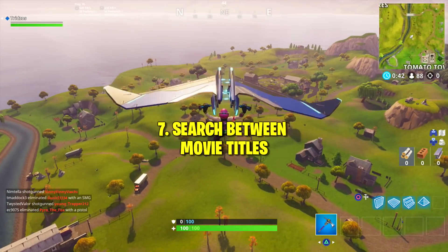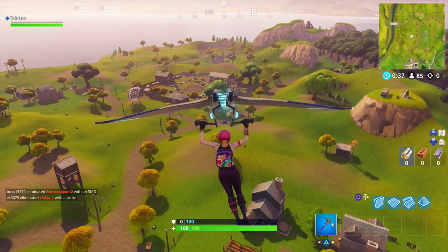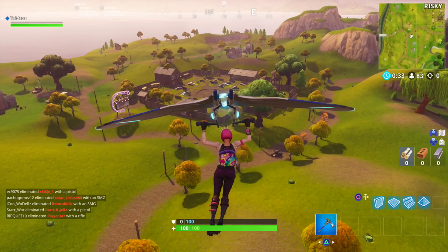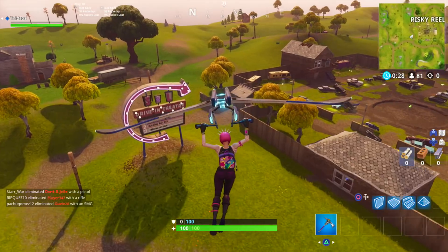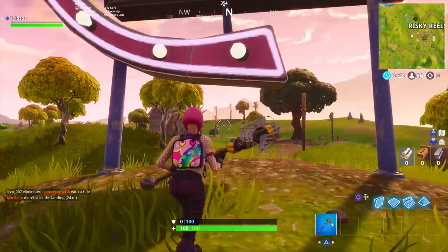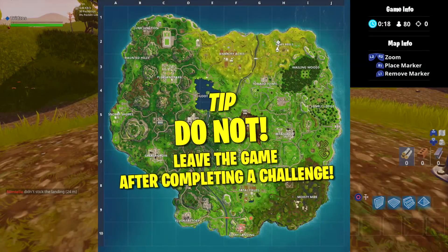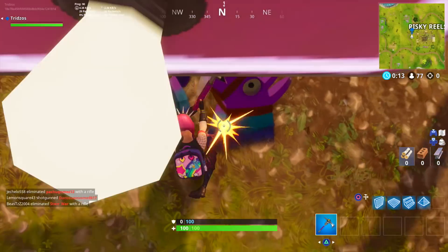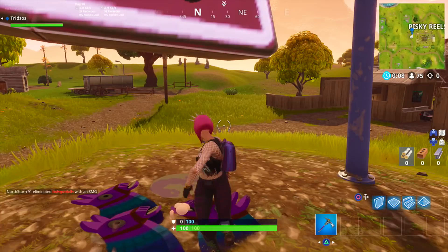The final challenge for week 9 is search between movie titles. Head to Risky Reels and on the west side of the map look for a drive-in movie board with three different movie titles. Go right under it and the battle star will be there if you haven't redeemed it already. One important reminder: do not leave the game after completing any of these challenges or they will not count — make sure someone kills you, or you finish the game normally.